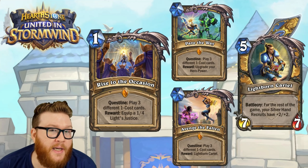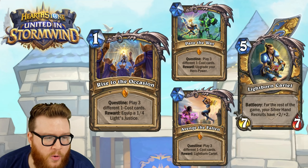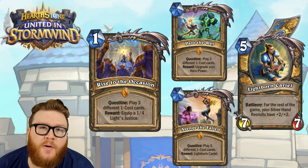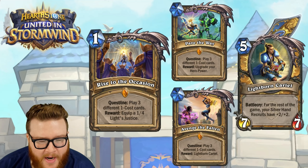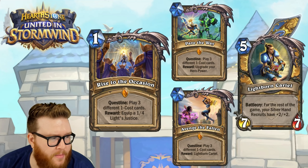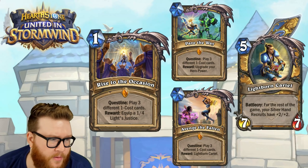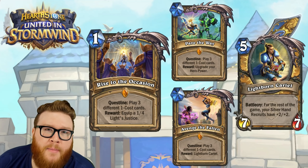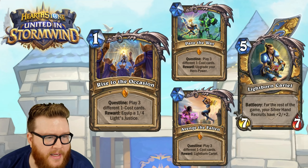I don't know how easy that's going to be — you'd have to have the perfect First Day of School opener. If you do, you're going to win games I'm sure, because Lightborn Cariel is already pretty solid for five mana and you'll just snowball off hero power value. But if this stretches to turn seven or eight, I'm worried your opponent is just going to go under you and overwhelm you with their game plan.